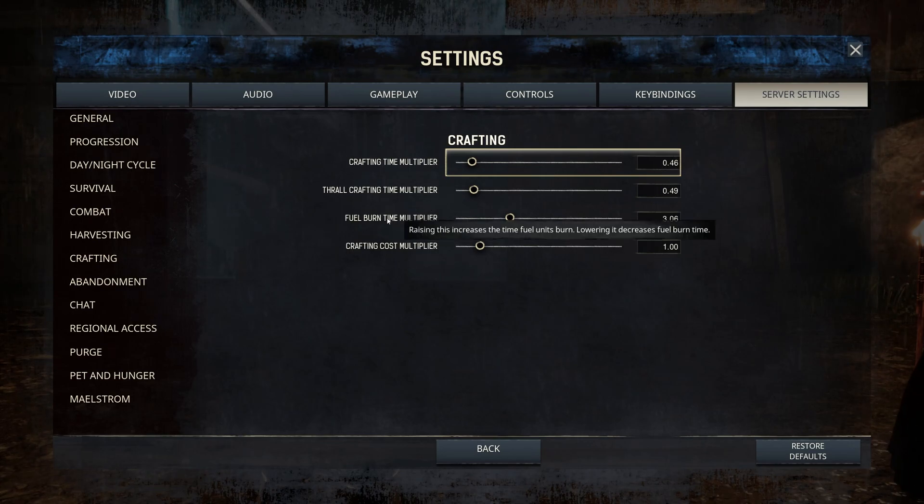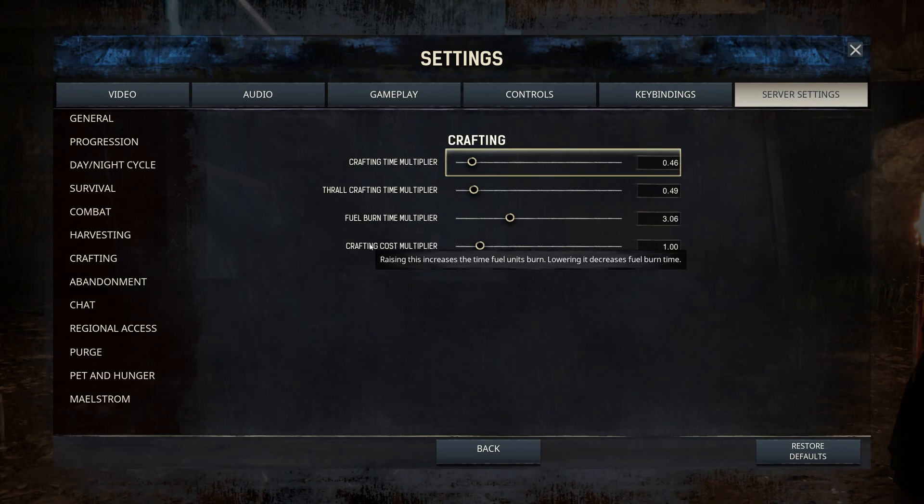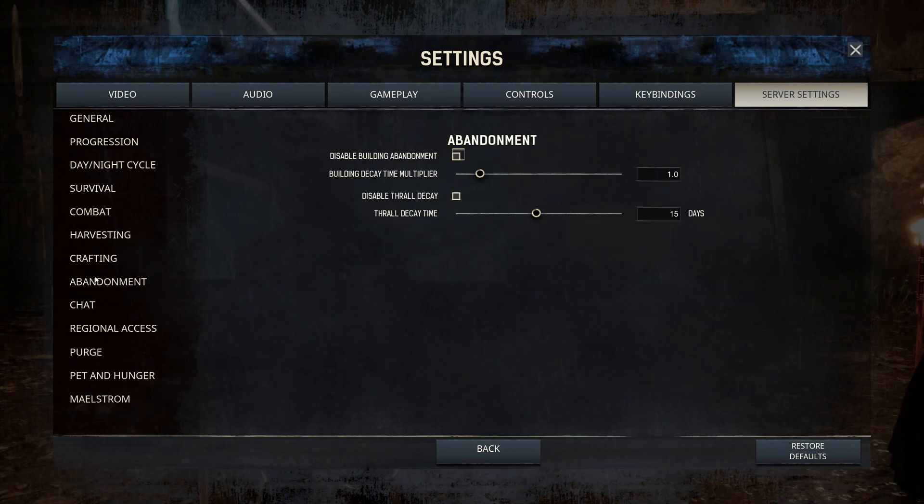Under Crafting, Crafting Time I set to about half so it goes double speed. Thrall Crafting Time I also set to half since thralls can normally take half a day to craft. Fuel Burn Time I tripled — this one is a bit confusing because setting it higher multiplies how long one unit of fuel burns, so a 3x multiplier means something that burned in one minute now takes three. Building Abandonment I've disabled for now until players get established, then I'll turn it on.